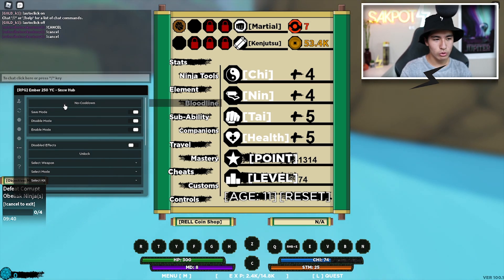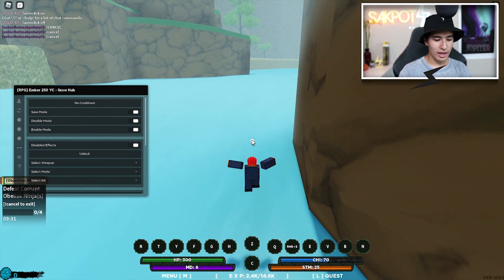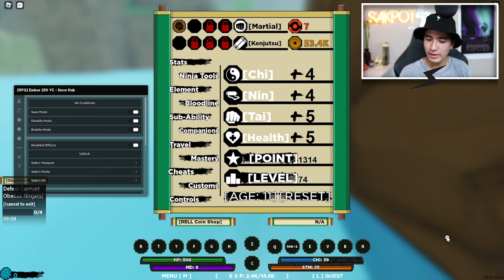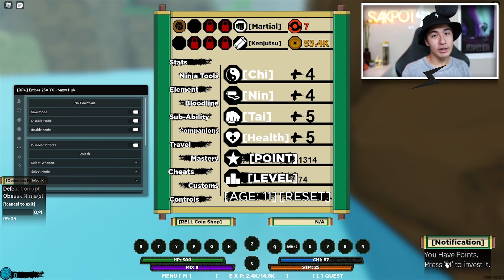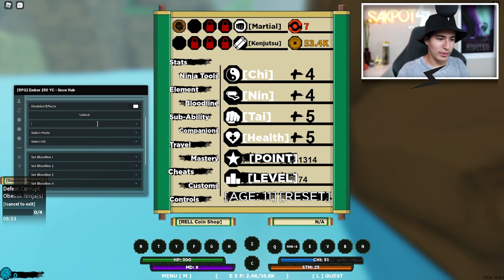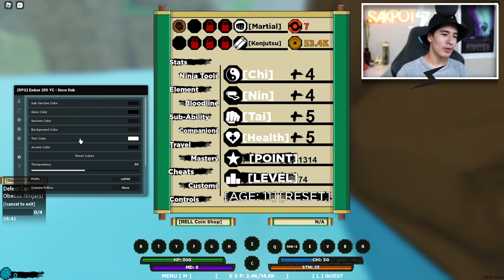Moving to the Miscellaneous section: you've got no cooldown, save mode, disable mode, enable it, and disable effects — I do recommend turning that on. You can also unlock a bunch of stuff but you need a higher level. If you're a higher level and you're exploiting on your main, just make an alt and auto farm for a night — you'll probably be at like level 1000. You can also select a weapon, a mode, a kit, more bloodlines, elements, and your kenjutsu.